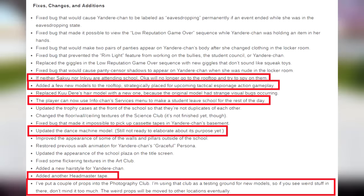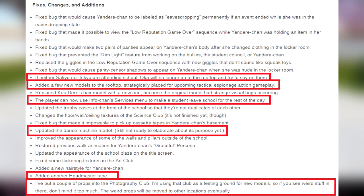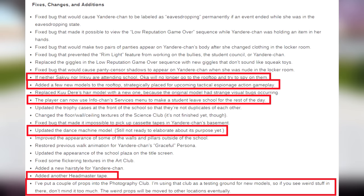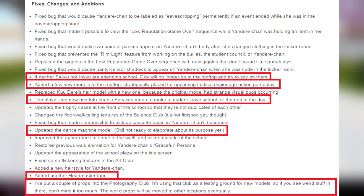So here's what I want to do. If neither Sakyu nor Inkyu are attending school, Oko will no longer go to the rooftop and try to spy on them. They added a few new models to the rooftop, strategically placed for upcoming tactical espionage action gameplay. The player can now use Infochan's services menu to make a student leave school for the rest of the day. Updated the dance machine model, still not ready to elaborate about its purpose yet.